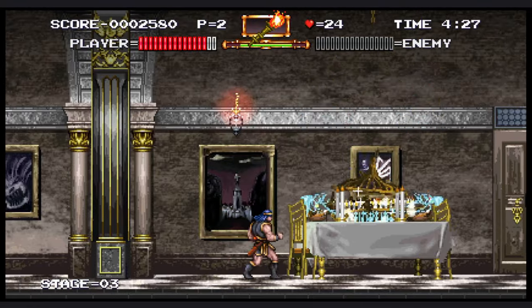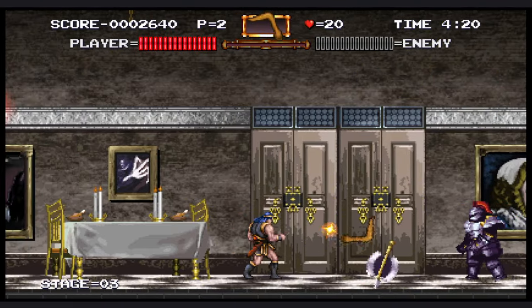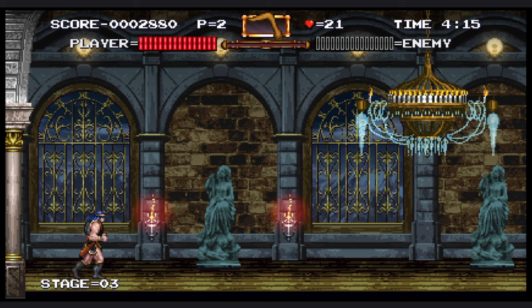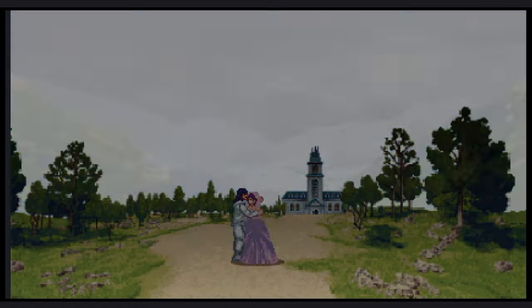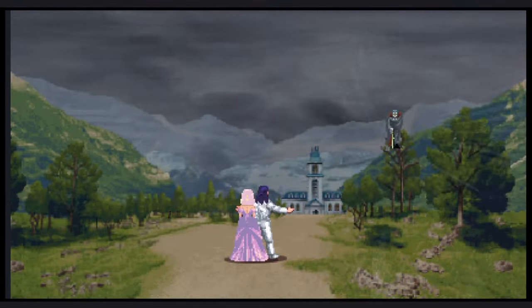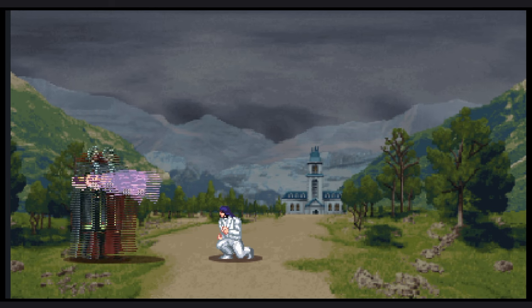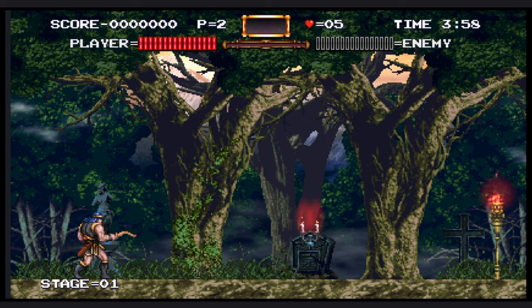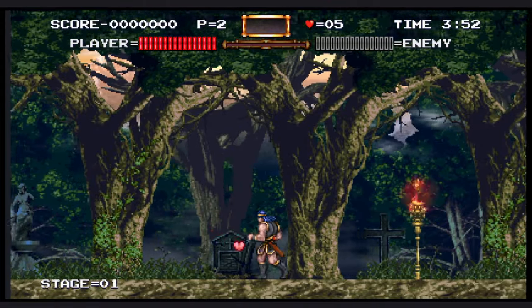I obviously did die multiple times and saw the game over screen a few times, but it's a very forgiving game in terms of Castlevania standards. Whenever you get a game over, you can restart from that exact level you were on. Here you can see where the game starts — we got the beautiful bride and groom, and the bride is then captured by Dracula. Spoiler alert, Dracula is the villain. And this is the first level of the game. You're going to see me kind of getting used to the controls here because this was the very first time I had played it.